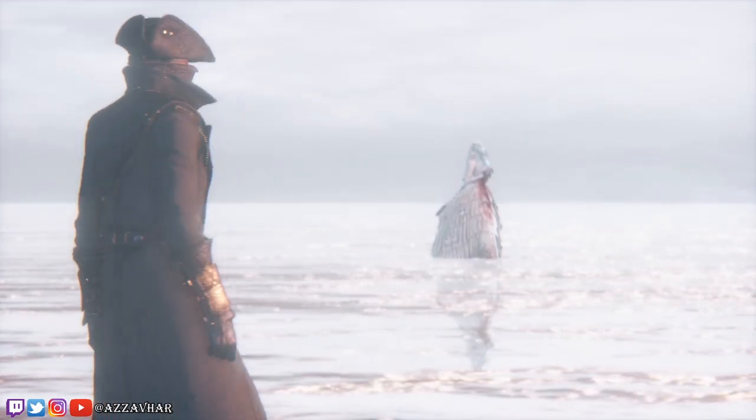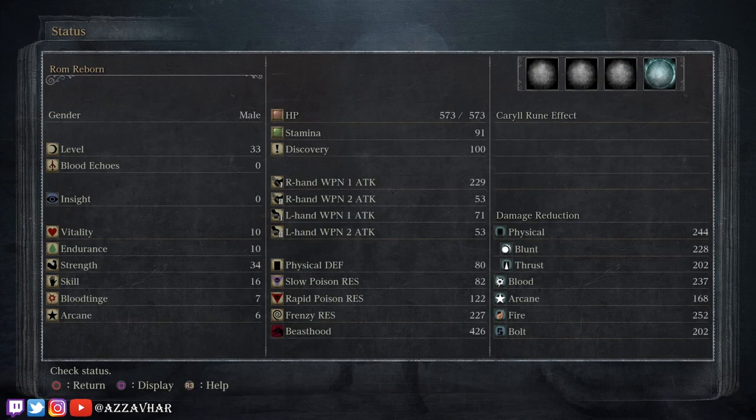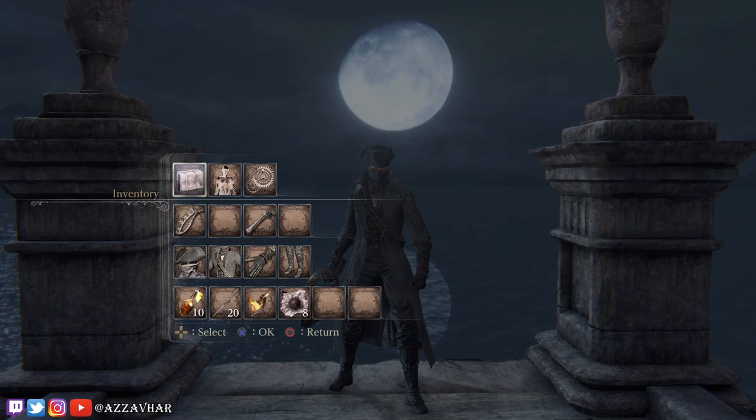First I'll show you our weapon and character. We're using a Saw Cleaver plus six with some attack up blood gems, and our character is level 33 with 34 strength and 16 skill. We'll be using a few items for this fight: molotov cocktails, throwing knives, fire paper, and beast blood pellets.